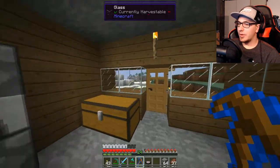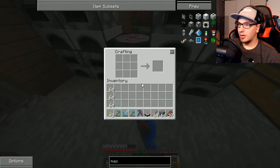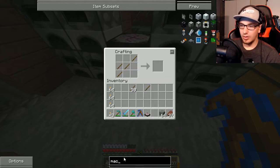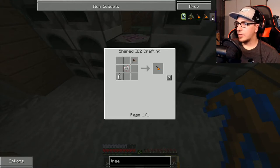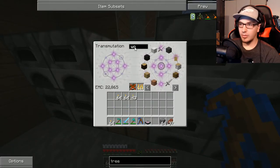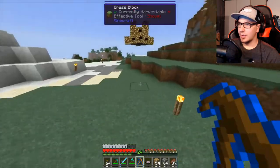Ah, I can't learn this. Dang. We'll make tree taps — if I remember how to. I don't. Tree tap. I'll get this. My bad — long thing. There we go. We'll make like two for now, and then we've got to go find a rubber tree.